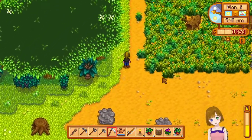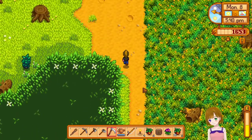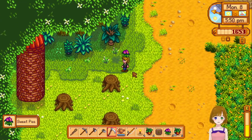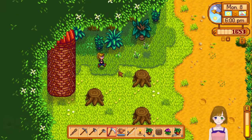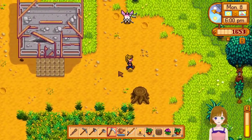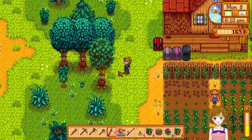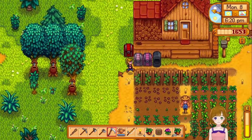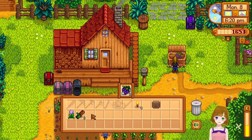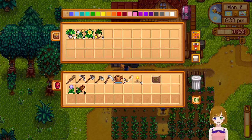That was stuff that had grown and not stuff I just hadn't chopped — 240 out of 240, very good! That's a great start to the hay, especially getting all of that in basically one day. Also, I need two more tappers now — I'll have to consider that. And the palm fossil needs to go to Gunther whenever he's around.